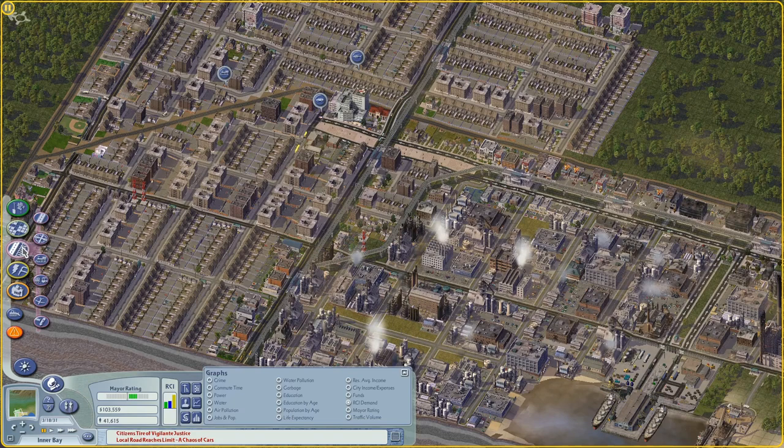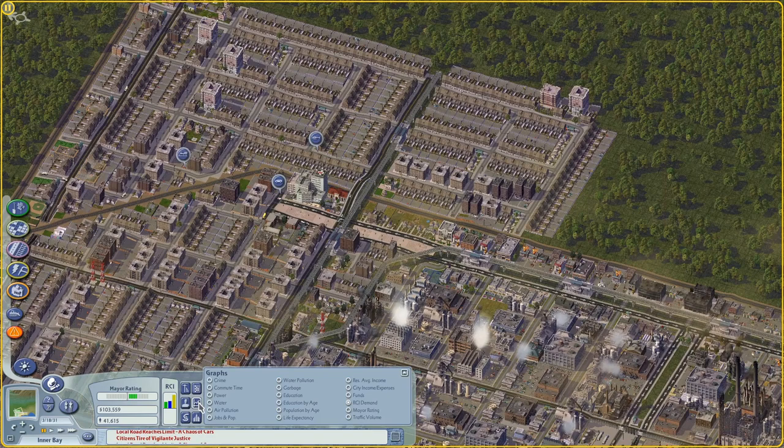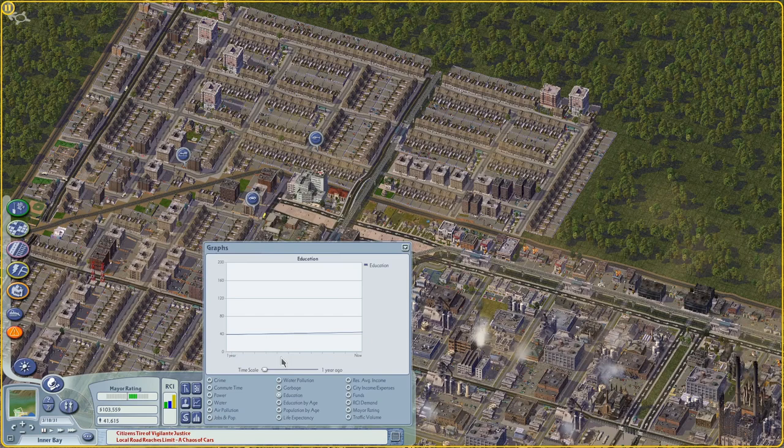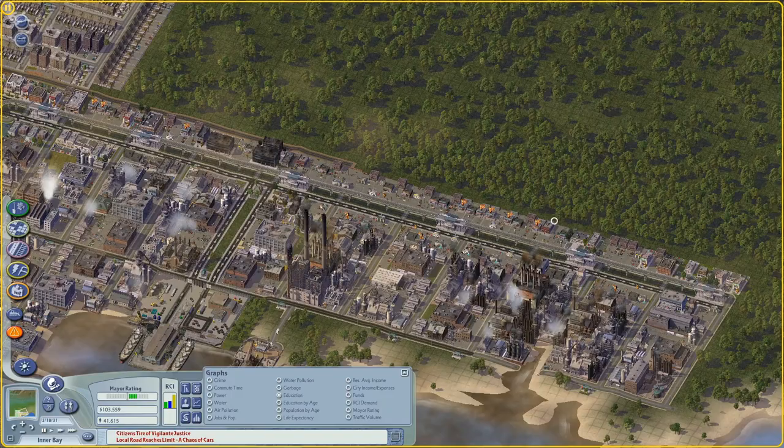So we have a huge glut of industrial demand. I want to probably spend this episode on this city tile. What I want to do is kind of wait until the education needs slowly tick up over time - it takes a long time for that. And that's going to create more commercial demand and less dirty industry demand. So I want to work on that.